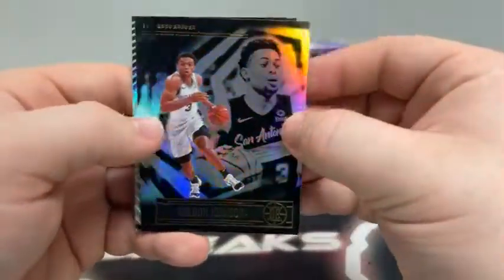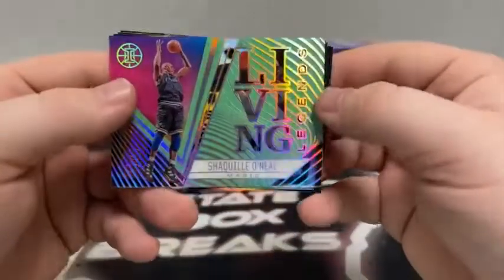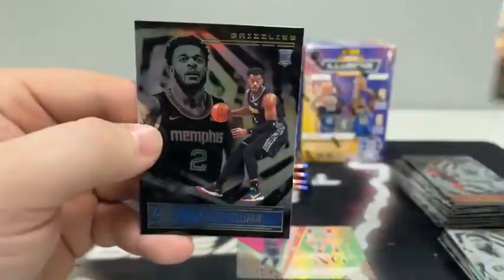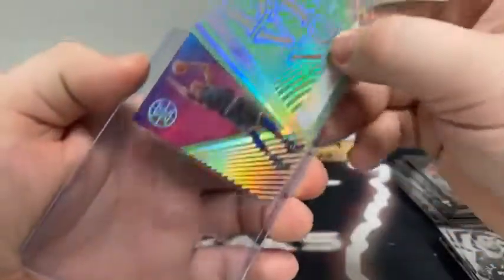There's a rookie card of Naji Marshall for the New Orleans Pelicans. Moving on to pack number two: there's Keldon Johnson, Gordon Hayward. Our next acetate is a Living Legends of Shaquille O'Neal for the Orlando Magic. There is CJ McCollum. And we've got our two rookies — it's Kompasa and Xavier Tillman for the Memphis Grizzlies. We'll sleeve and top load Shaq for the Magic.